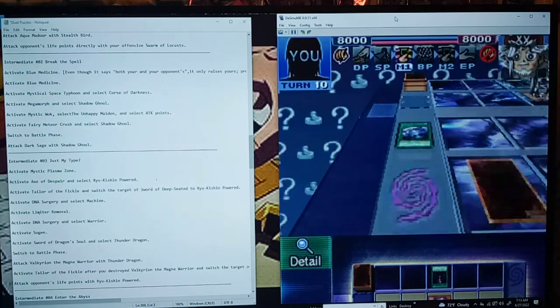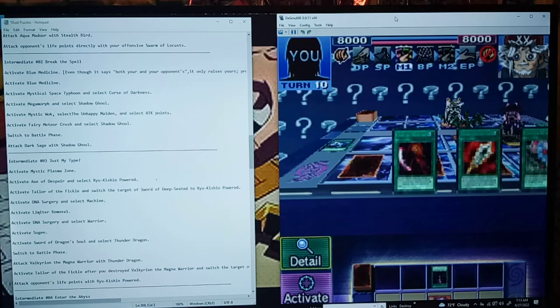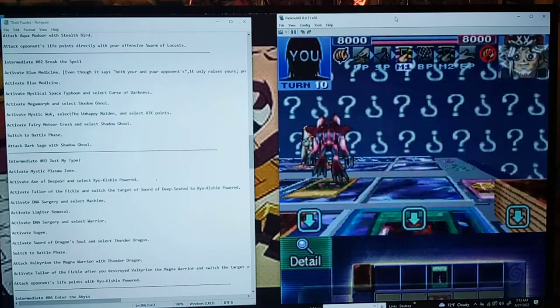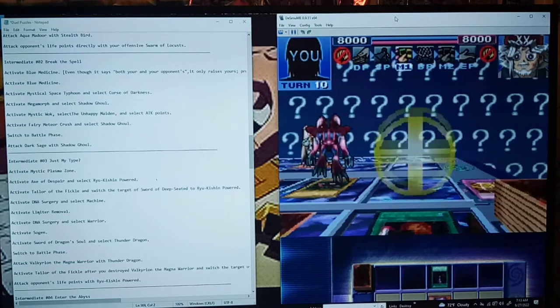Mystic Plasma Zone. Axe of Despair on Ryukushin Power. Axe of Despair, Ryukushin Power. There we go.